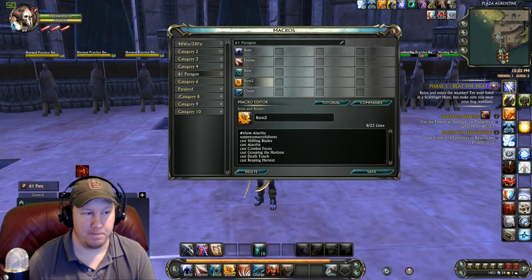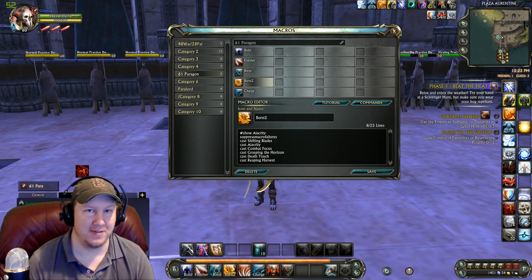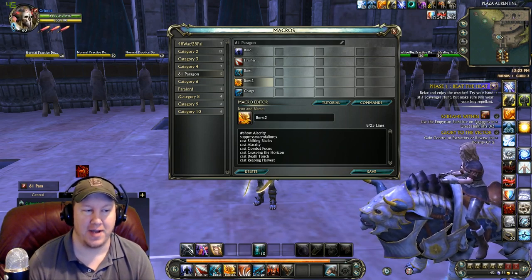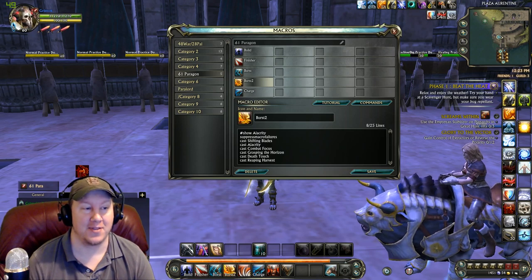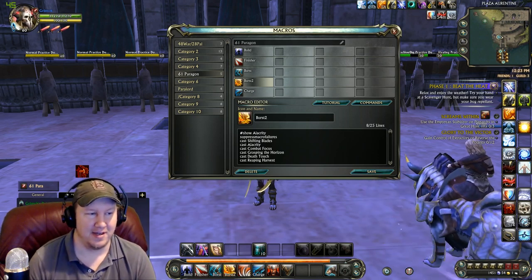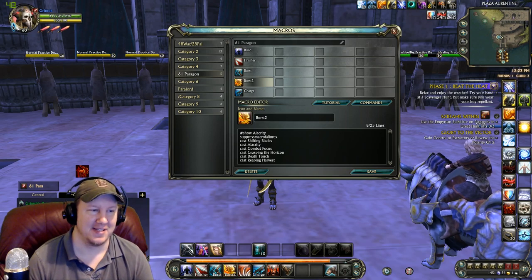Let me spell it out for you. Shifting Blades makes your next three attacks hit twice. Alacrity makes your Reaping Harvest hit twice. So you can see where this is going. Combat Focus makes your Reaping Harvest hit 50% harder. Grasping the Horizon makes your attacks able to be cast from range — so now that finisher, if they try to get away from you, you can hit them at like a 20 meter range. So if they see you popping all this stuff and try to run, good luck, because we're popping Grasping the Horizons and we can hit you from range with this insane amount of damage. And of course, Death Touch is going to debuff them, snare them, and then comes the Reaping Harvest that is going to probably kill them.